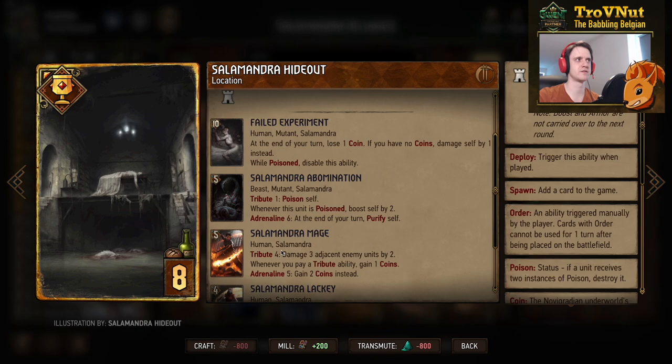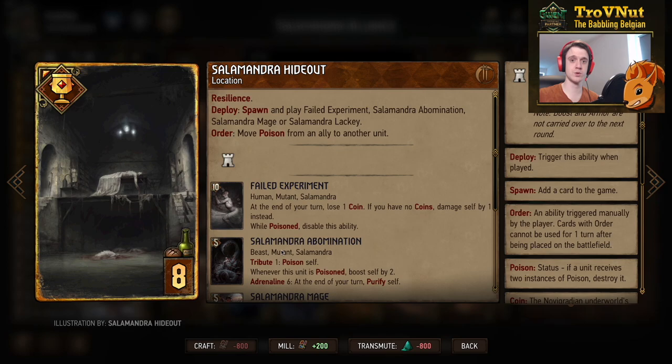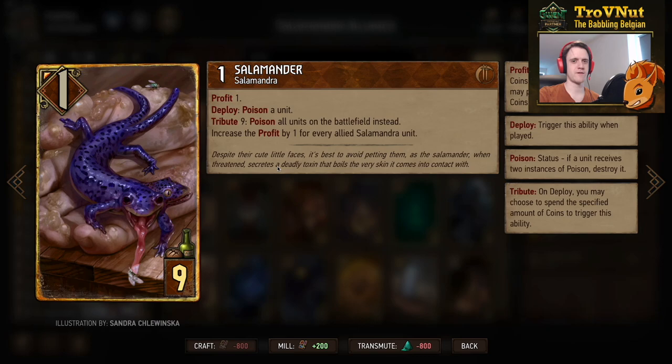The Location card also has an order ability letting you move a poison from one of your own units to another unit, triggering the kill effect if that unit is already poisoned. This allows you to double-poison a unit in the same turn — poison a unit with a deploy ability then move a poison from your own unit to the same target, killing it immediately.